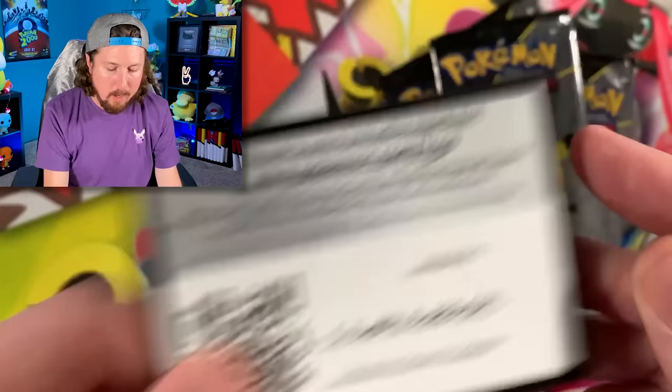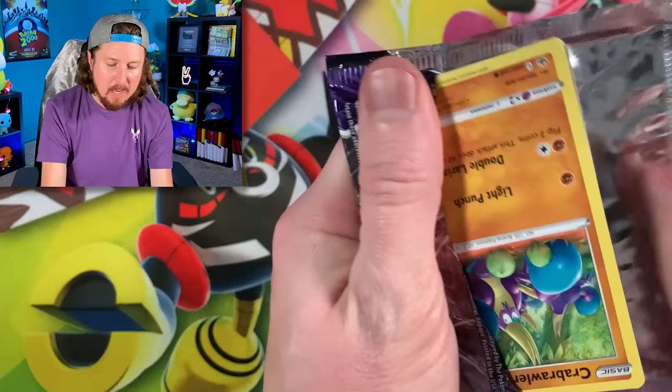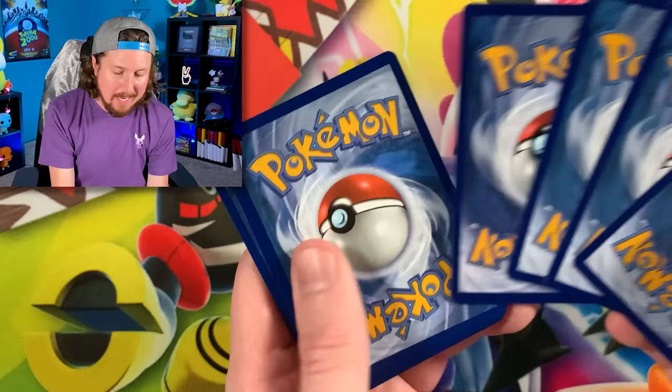There's the code card for that Zacian — I'll put that back there, ever so gentle. So we've got Zacian right there as the promo. Let's go ahead and start off with our Chilling Reign booster pack right here.